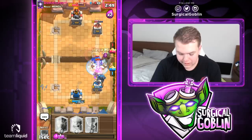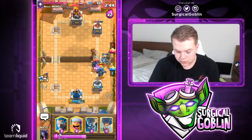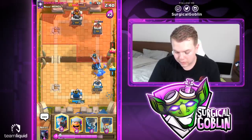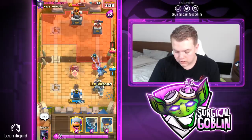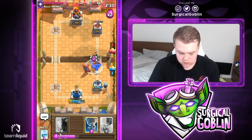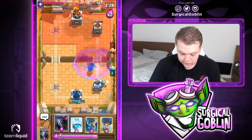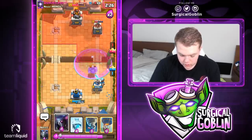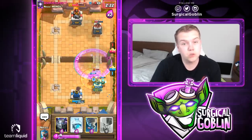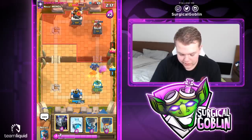Defensive freeze just to make sure we won't lose the tower — the mega minion is able to counter. Looks like he goes with a second PEKKA so we need to watch out. Let's go with lumberjack and zap — lumberjack is able to kill all of that. I'll go with my PEKKA because his PEKKA was still quite healthy, so I didn't feel like risking it. Better to play it safe.